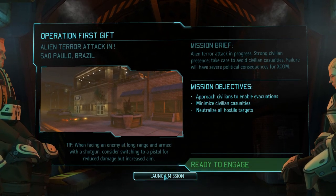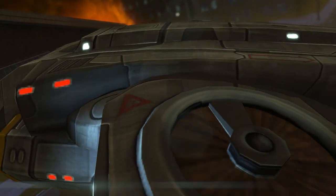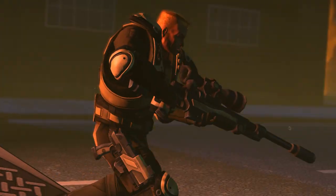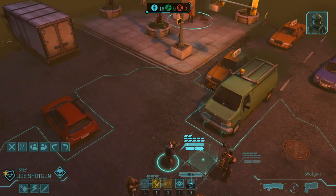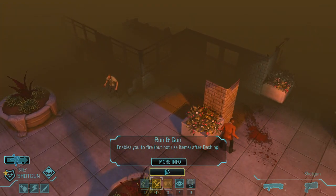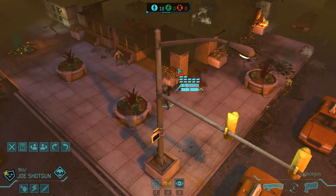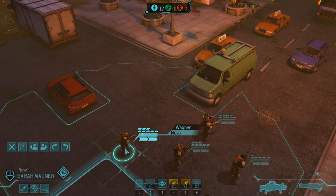Looks like another tough mission for us. We were able to get some of our good quality squads — lieutenants and sergeants — back into the fray here. Hopefully we can use some of their skills. So, we are going to send him up front, try to rescue that civilian right off the bat here. Yes, we did get one saved. Excellent. That was a risky move, especially right off the bat. Here is one of our heavies, Nova, who did an excellent job the last couple missions.